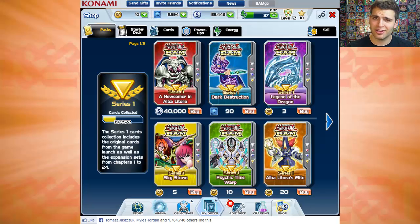Yu-Gi-Oh! Bam is entirely different from the Yu-Gi-Oh! TCG. It has the same cards because it's produced by Konami somehow, but they all have different effects because the game is different. A lot of cards that weren't so good in the TCG are extremely good in here — cards that aren't that popular. So I thought that was really cool.